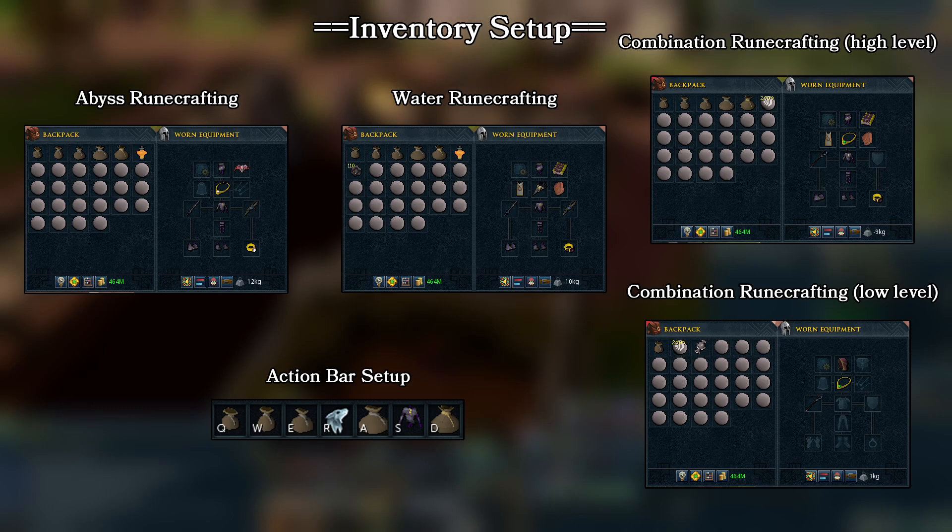We're also bringing the binding necklace for 100% success chance at crafting combination runes, and the Evil Dave spellbook for faster teleports to the water altar since mist runes are currently the best combination rune to make. For the low level combination rune setup, the goal is the lowest possible requirements — we bring a wicked hood with a water talisman used on it, which automatically grants access to that altar while wearing it. You can do this for every talisman in the game. For your action bar setup, this is the fastest one I know with the fewest button presses.